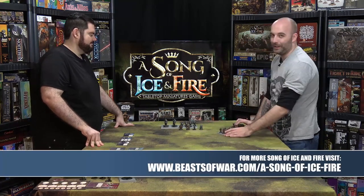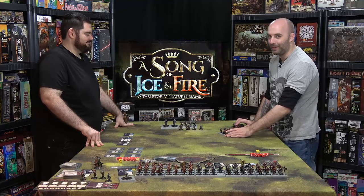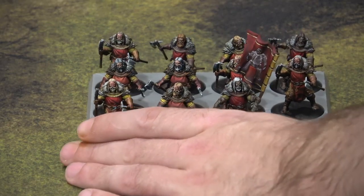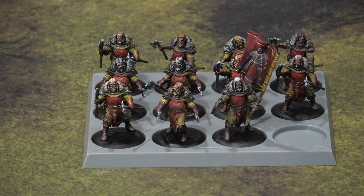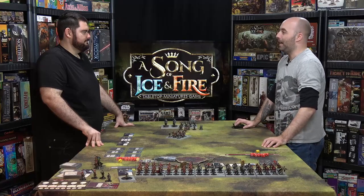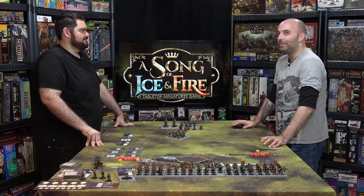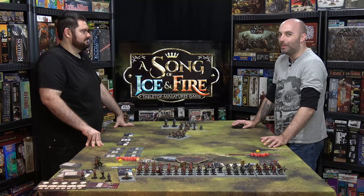We'll grab my favourite unit here — everybody by this stage should know this is my favourite unit. It is of course the House Umber Berserkers. These guys are a big heavy hitting unit that only gets stronger as their friends die around them, and that just makes me happy because I'm not exactly the strongest tactically sometimes. Getting rewarded for making tactical foul-ups, I can live with.